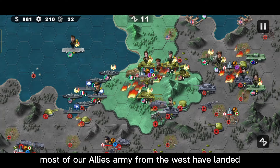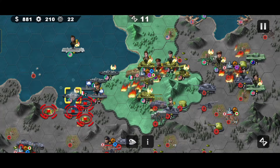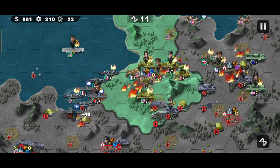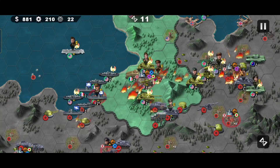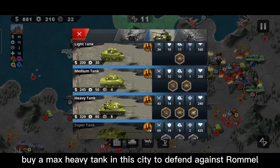Most of our allies' army from the west have landed, so we will help our allies in the east. Buy a max heavy tank in the city to defend against Rommel.